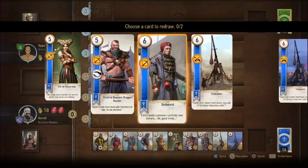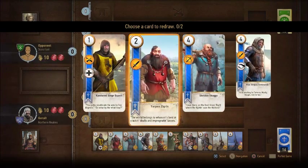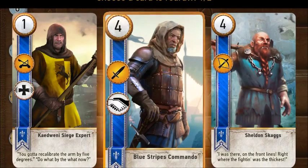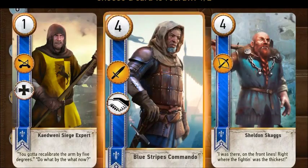I'm trying to get a nice hand of 10 and I've got a solid spread here. I'm considering getting rid of Yarpen, which I do, and I've got the two Blue Strike commandos, which is awesome. They're just going to help each other out so much when I put them out in the same row together — they will essentially double each other's strength. So yes, I'm definitely keeping them for the tight bond ability.